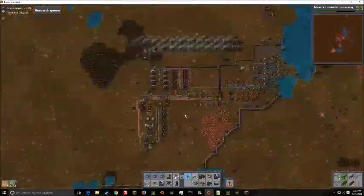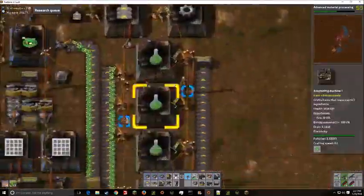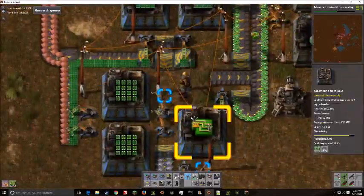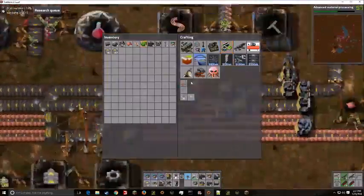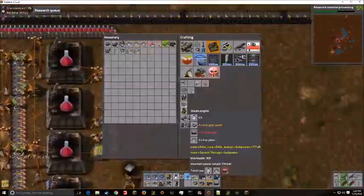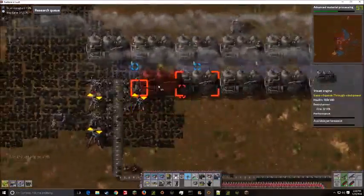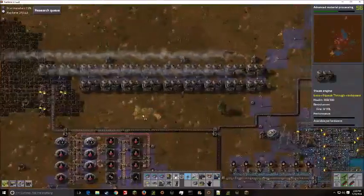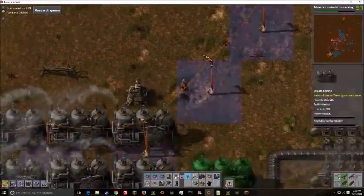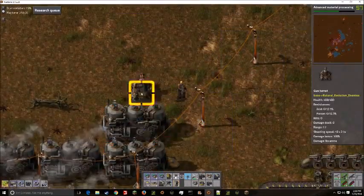The reason the turrets are getting damaged in every attack is because there's spitters and biters. That makes me wonder if I should take my machine gun and go try to attack the bases. But I'm not so sure, because I think one of the mods tweaks something about the biter AI, which might be why they are both spawning right now — I was pretty sure you had to have a higher evolution factor than before.